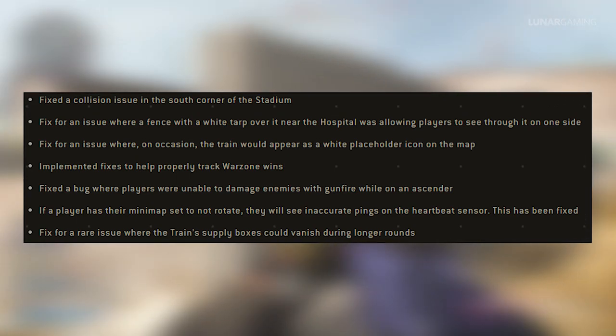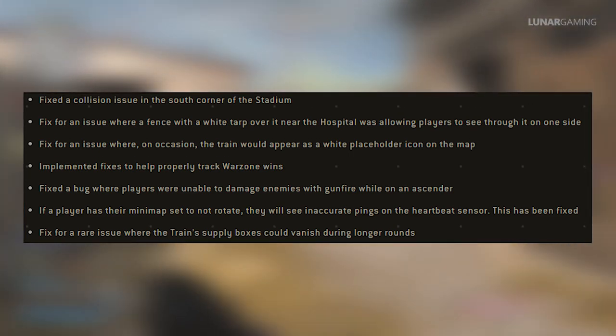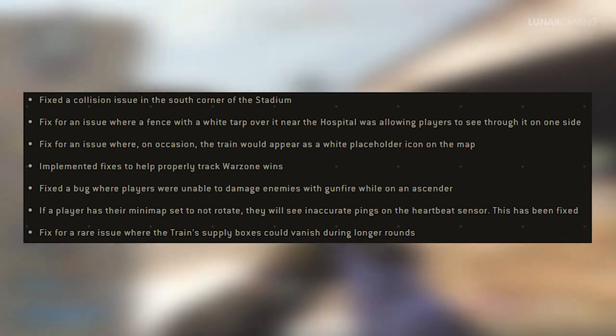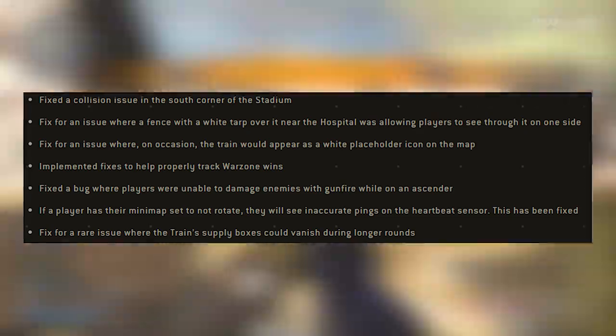Fixed a bug where players were unable to damage enemies with gunfire while on an ascender. If a player has their minimap set to not rotate, they will see inaccurate pings on the heartbeat sensor, and that has been fixed. Fixed a rare issue where the train supply boxes could vanish during longer rounds.